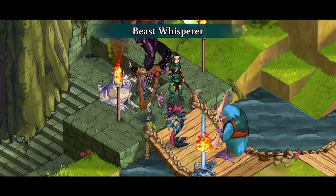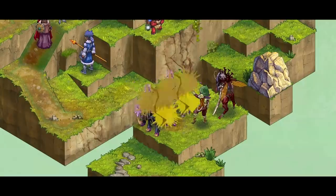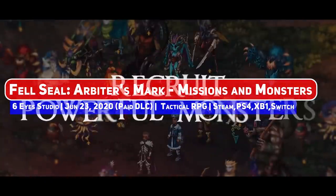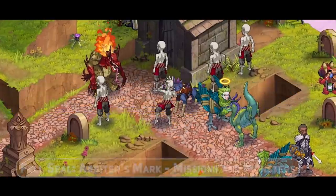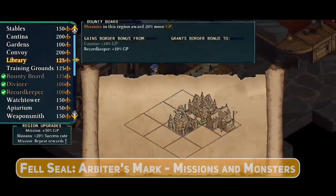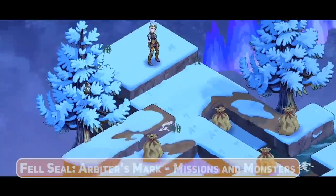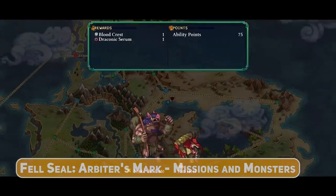Perhaps the best modern game to capture the feel of Final Fantasy Tactics is Felseal: Arbiter's Mark, which has its first expansion in Missions and Monsters — where you are now able to recruit monsters and have them on your team. There are three new human subclasses, new equipment, crafting recipes, locations, changes to the Arbiter's Guild system, and more. It has named boss monsters and even larger scale battles, so kudos to the team for adding more to an already great game.